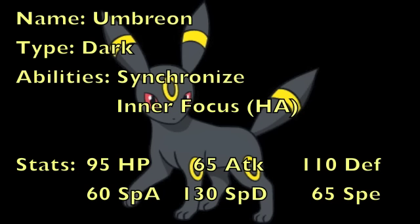Umbreon is a Dark-type Pokemon introduced in Generation 2, and as many of you know already, my personal favorite Pokemon. As for its abilities, the first one is Synchronize, which makes it so that whenever Umbreon is inflicted with a Burn, Paralysis, or Toxic Poison, or Regular Poison by a Pokemon's move — whether directly via something like Will-O-Wisp, Thunder Wave, or Toxic, or indirectly via something like Lava Plume, Discharge, or Sludge Bomb — it will pass that status onto the opponent that caused it.